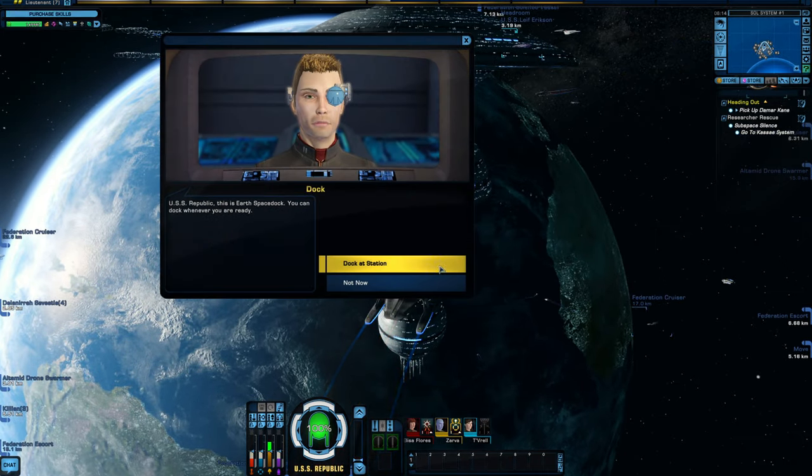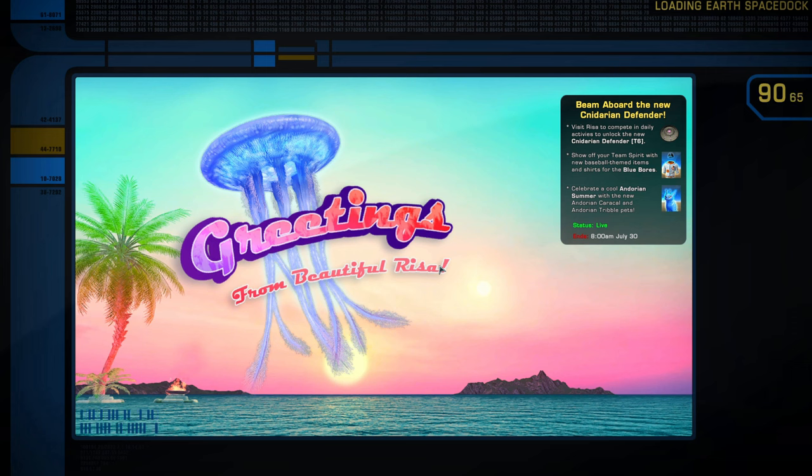So we have starting at the bottom: ground, system, and sector space. If you're on ground and need to get to Drozana Station, you would beam up, be in system space around Earth, go up to sector space, navigate over to Drozana Station, enter that sector, see Drozana Station, approach it, and then beam on board. So those are the different layers of the maps in Star Trek Online.